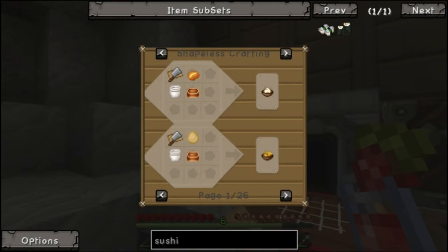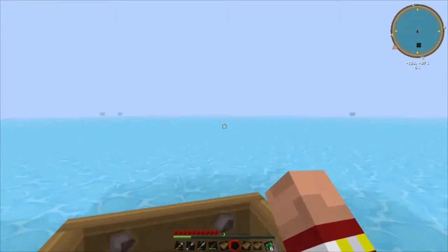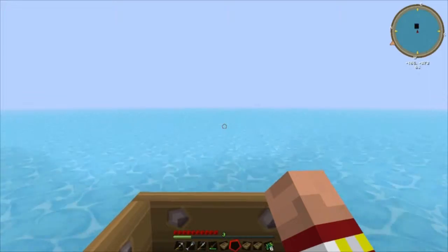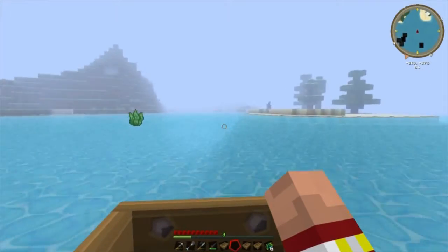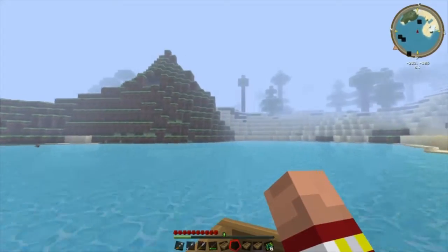How do you make a cutting board? I need an iron ingot, a stick, and some birch wood. I'm still just aimlessly traveling this ocean — I'm probably going in circles. I'm trying to keep home to the left but this ocean is huge. I don't know if I'm going to find anything. I see land — I'm going to come ashore.